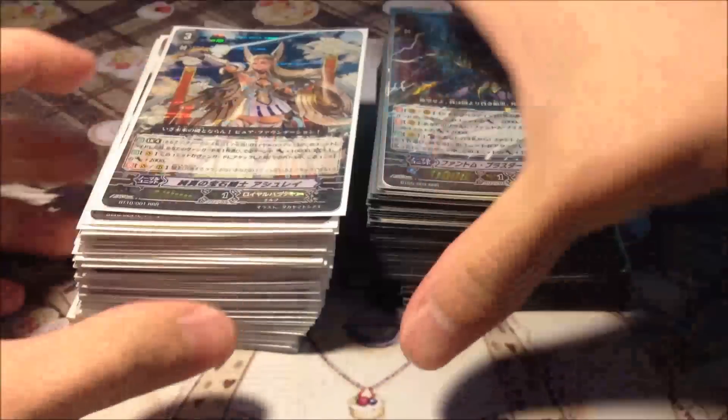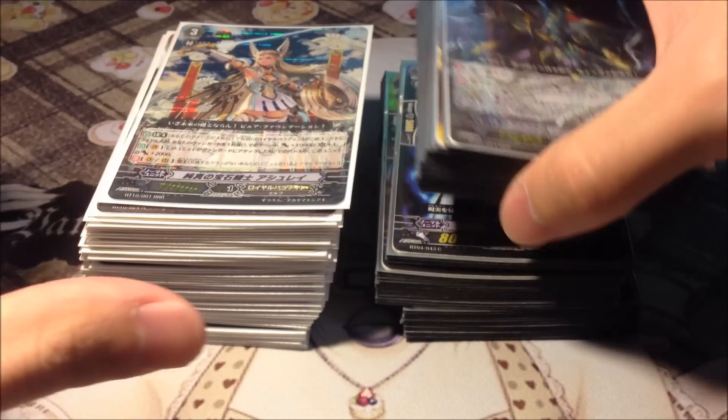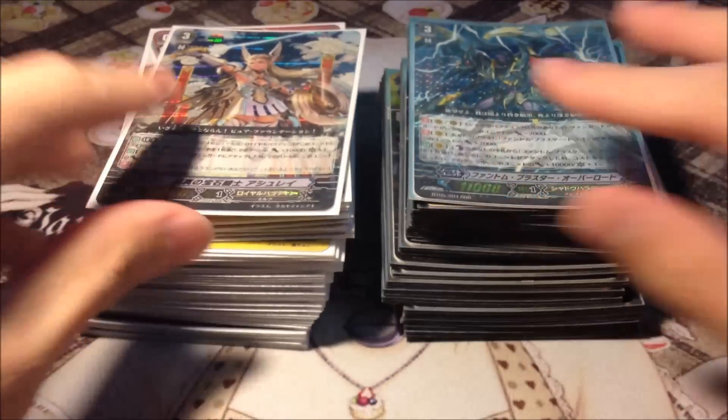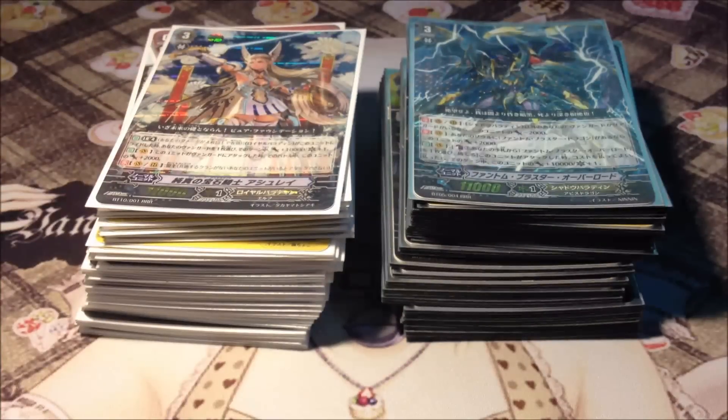PM me if you want any of these decks. This Shadow Paladin deck comes with a Red Vanguard Circle Sleeve which is very nice, and the Jewel Knight deck comes with Ultra Pro White sleeves which goes well with Royal Paladins. So remember to add me on Facebook and subscribe. Peace out guys.